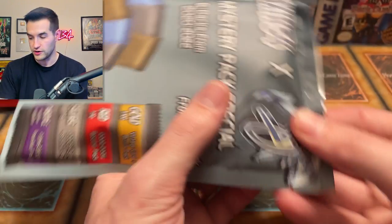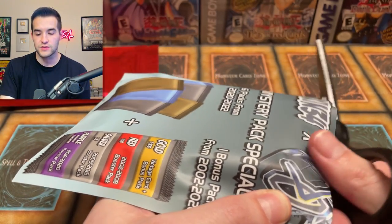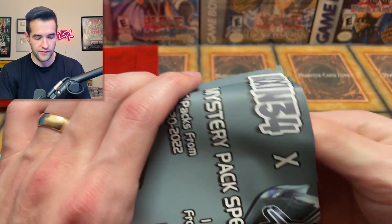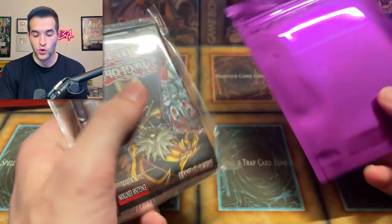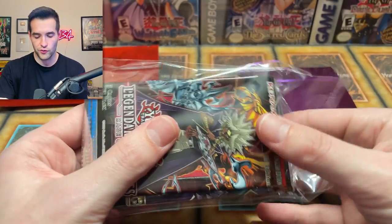We're going to save this red for the end. Let's open the purple one first, because the red's the exciting one — that's the one out of 10. We already knew what we got on these because he specifically sent them just so you guys could see what is in each one. Normally you will not know — that's part of the mystery. You don't know if you got purple, silver, or red.